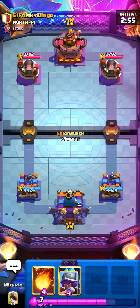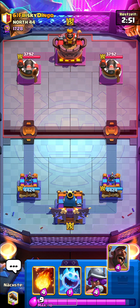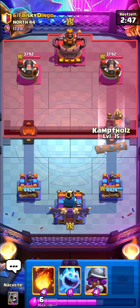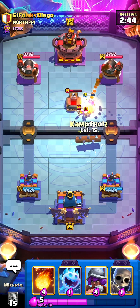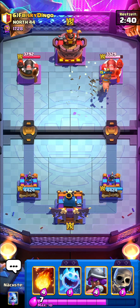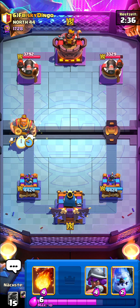On the first game I'm up against Frisky Dingo. He's running Kenny — it's going to be kind of a difficult matchup. Kenny is pretty good against the 2.6 hog because it deals a lot of damage to the hog and also to the ice golem. We should get one hog hit at least — yeah perfect. I'm back to cannon now, that is great.